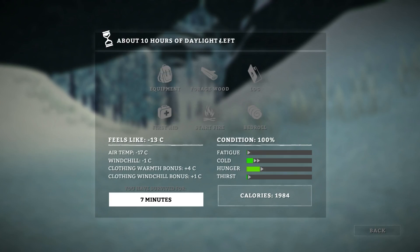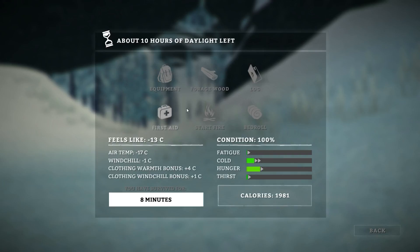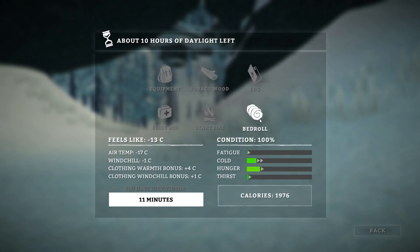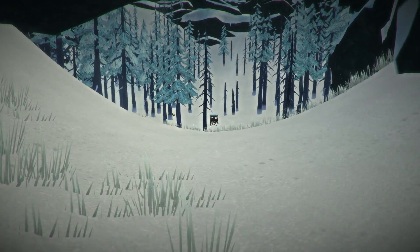So back here we have how many hours of daylight, then we have our equipment — all the items we currently have in our backpack. Then we can forage for wood. We have our log, which shows us what we've done for the day. We have first aid — we can apply first aid to our body, and these are the first aid items we currently have. We can start a fire and use our bedroll. This also displays the air temperature, the windchill, our clothing warmth bonus, and our clothing windchill bonus. And then here are our stats: our fatigue, how cold we are, our hunger, our thirst, and our calories, and how long we've survived.